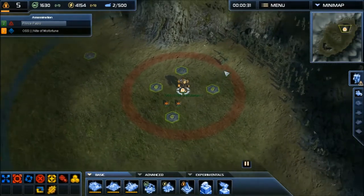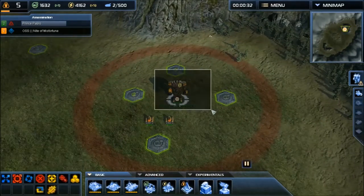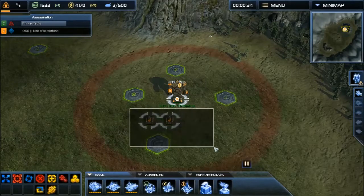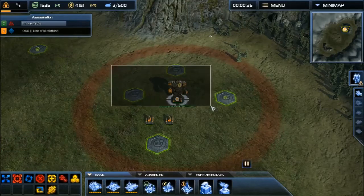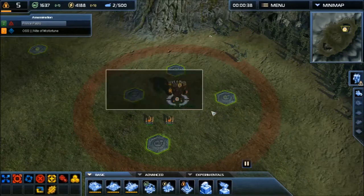Talking about a bit of the basics: you spawn with a commander and two engineers. The commander obviously builds faster than engineers, and it's kind of like your king — you have to protect him in assassination, of course. Everything I'll be saying in my videos will probably be pertaining to assassination.